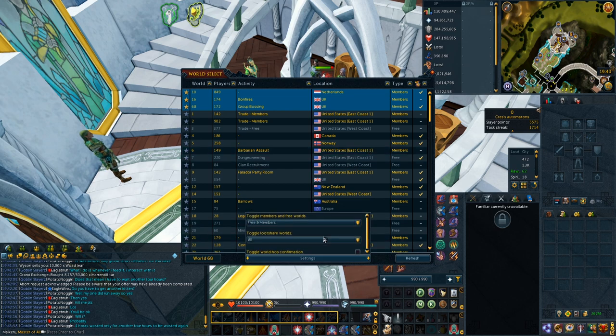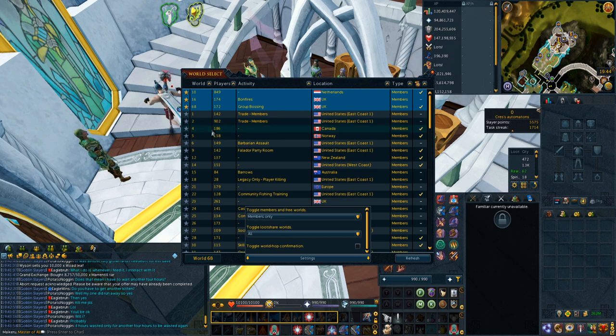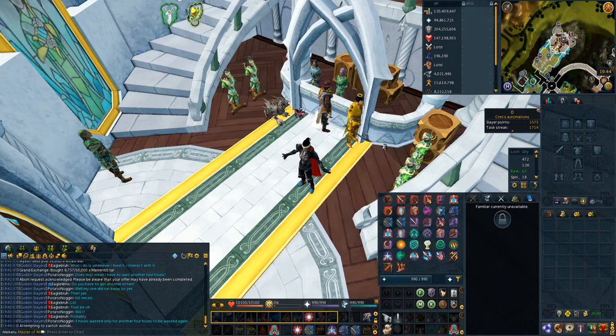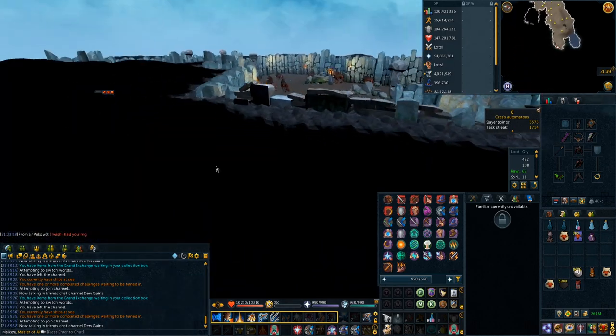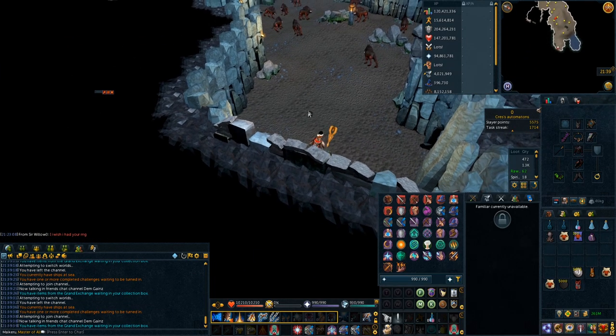From there you can go into your settings, toggle off the free worlds, and click on whatever world you want to go to. So if I'm in world 68 and want to go to 16, I can just click it and hop from world to world in a really easy way, rather than going through all your settings. This definitely helps when you're hopping away from PKers or hopping to find a spot at a Slayer location - just hit that key bind, open up the menu, and hop to whatever world you want.